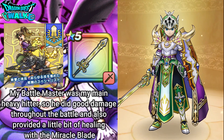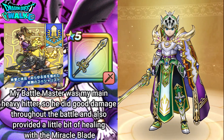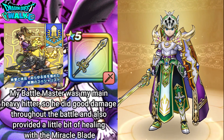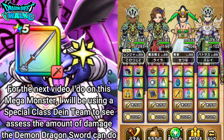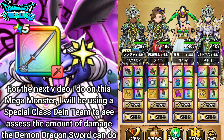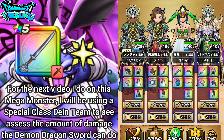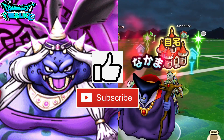Marlene actually guarded twice, which prolonged the battle a little bit, but in the end this team worked out quite well. For the next video, I'm probably going to try using a Dane-based team. Since I have the Mysterious Tambourine now, using its ability that increases attack power, maybe I can actually get higher damage with the Demon Dragon Sword — I might try that for the next video. Please stay tuned for that. I'm going to end this video here — thank you for watching. If you enjoyed the video, please leave a like. If you'd like to see more, please subscribe, and I'll see you in the next video.